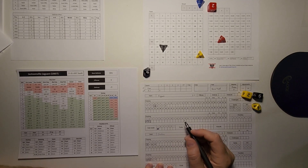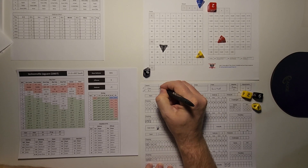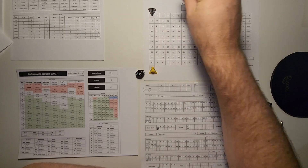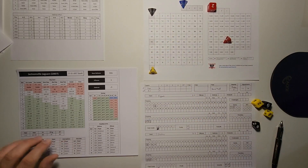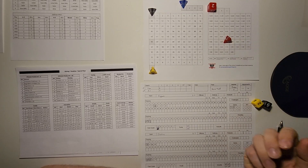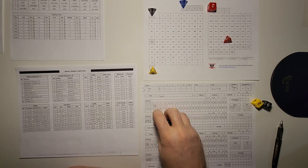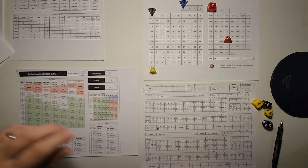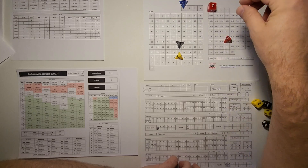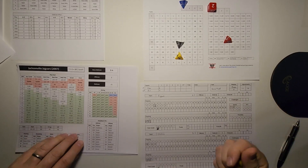Jacksonville needs a 6 or better to make the field goal — it's an 8. That's up and through for a 45-yard field goal, and the game is tied at 3. 15 seconds off the clock. The kickoff is a 4 — that's a touchback, so Pittsburgh takes over at their own 25-yard line. No time off the clock for a touchback.